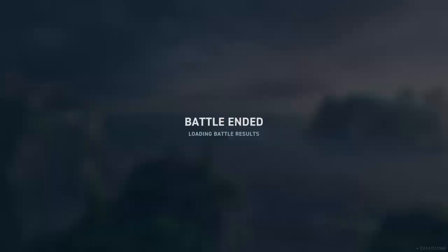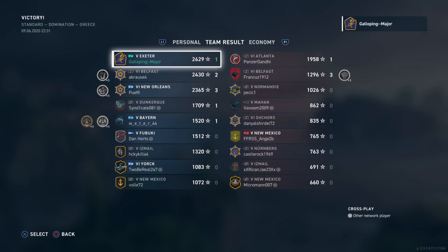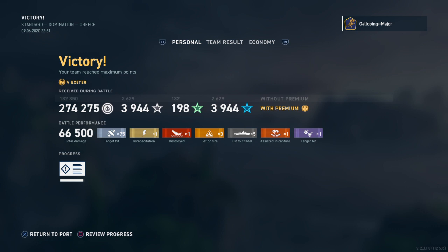That was a nice game. It kind of showed off a couple of different things the Exeter can do. Came top of the team with only one kill. Made a pretty penny — 66,000 damage, that's not too bad. The commander build and the ship modules will be down in the description if you're interested. Also down there you'll find our email address — if you have any gameplay captures, funny moments, good plays, clutch moments, send them in. We can always add our commentary to them.